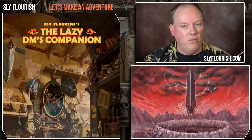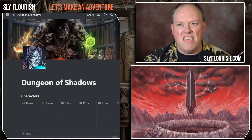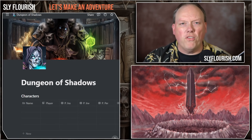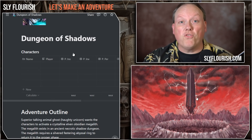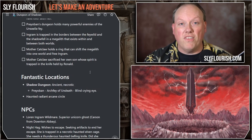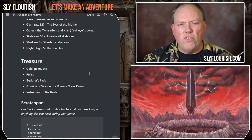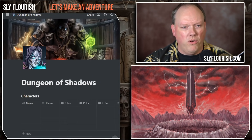Last week when we were doing this, I built an adventure I'm giving the very unique name — a name that has never been used, I'm sure — called Dungeon of Shadows. We did this through the eight steps from Return of the Lazy Dungeon Master: who are the characters, what's the strong start, what scenes might occur, what secrets and clues might they uncover, what fantastic locations might they discover, what NPCs might they talk to, what monsters might they fight, and what treasure might they acquire. That framework gives you all the components you need to run an adventure with the least amount of time, energy, and money required.